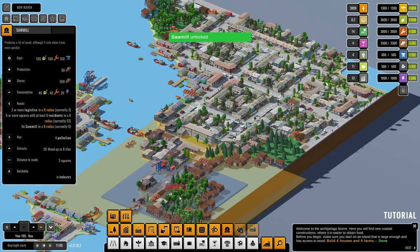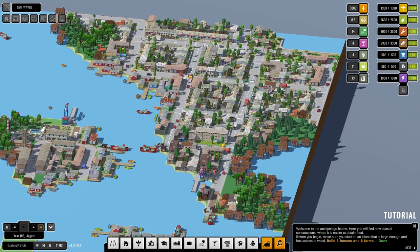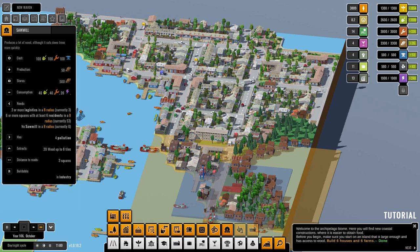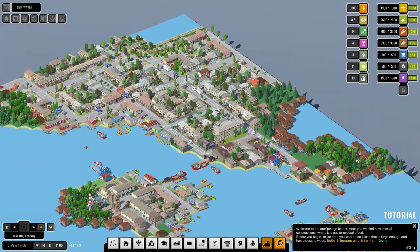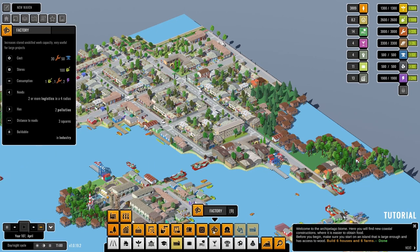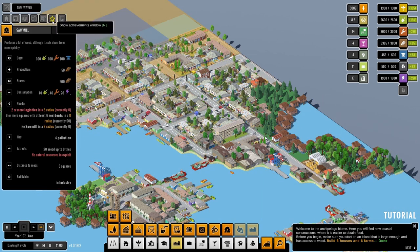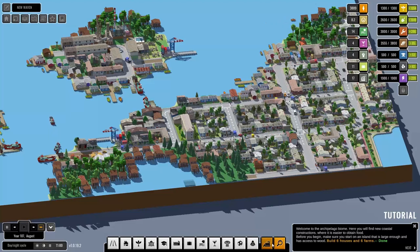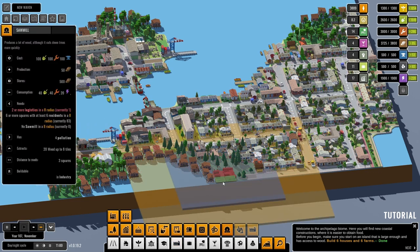The sawmill needs logistics so let's take out some of this — some of it, not all of it. A little tree grew — they grow up pretty quickly, those trees. Sawmill! How much wood is that now? 140. And if we put another one in at the back here, why not?